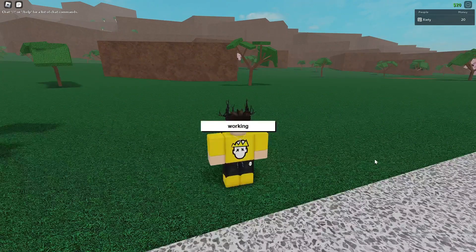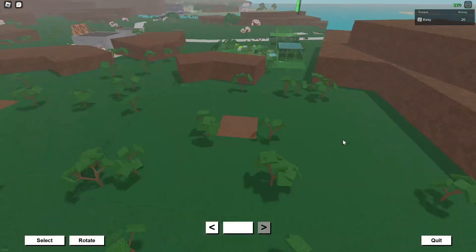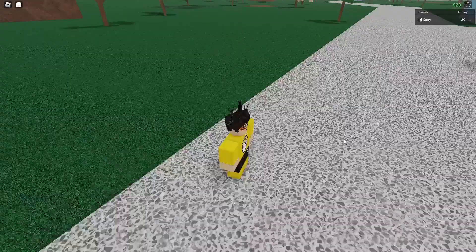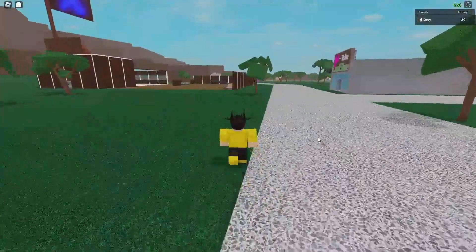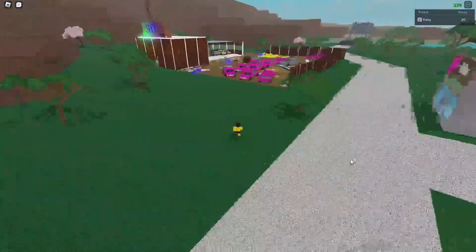Hey guys, my name is Iety and welcome to another episode of Lumber Tycoon 2. In today's video we are going to the lava wood area, which is the volcano, and I'm going to be showing you guys where exactly that is. It's going to be a little bit of a shorter video today.